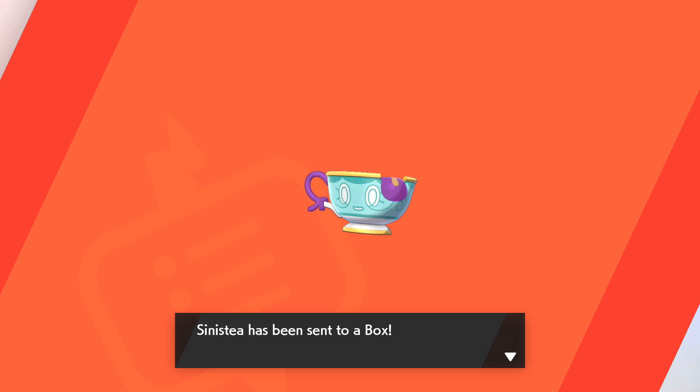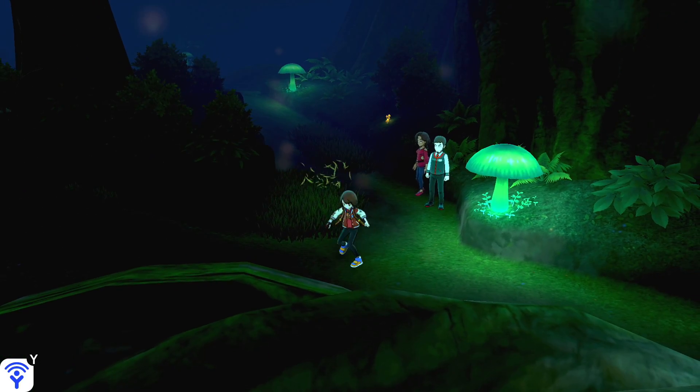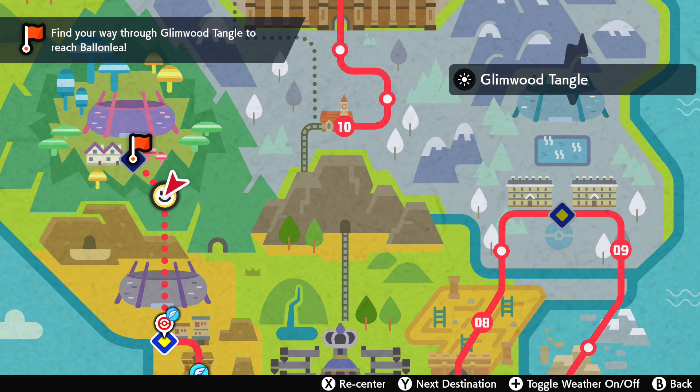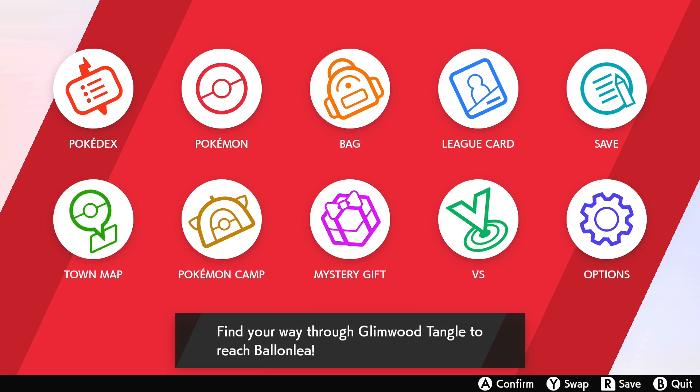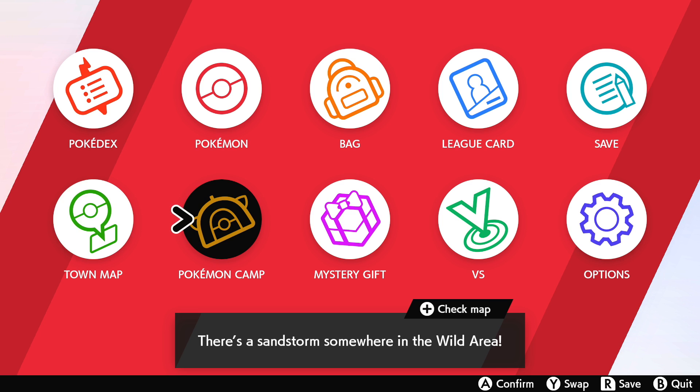So Sinistea is a Ghost-type. We're going over evolving that later on. On the map, we are in Glimwood Tangle. You just need the exclamation marks to make it appear - you want to go into the exclamation mark encounters. It's kind of a rare occurrence; I actually came across other opponents before I came across Sinistea, which is interesting.